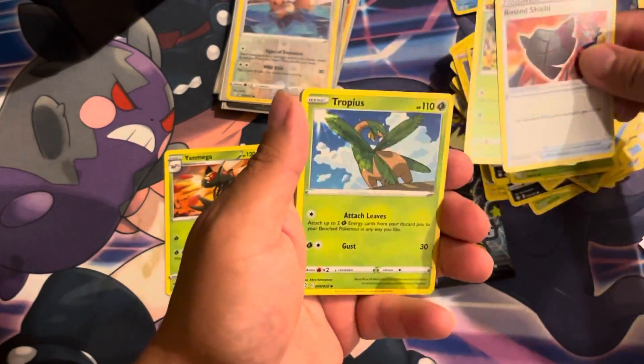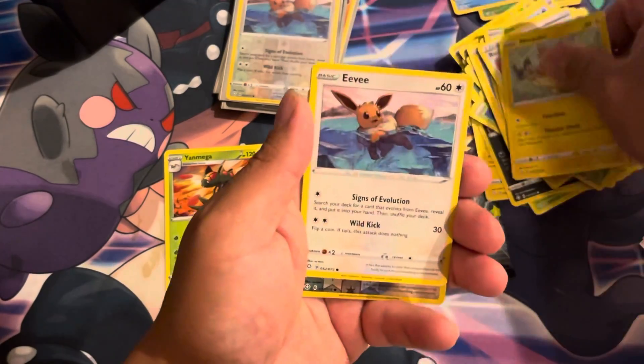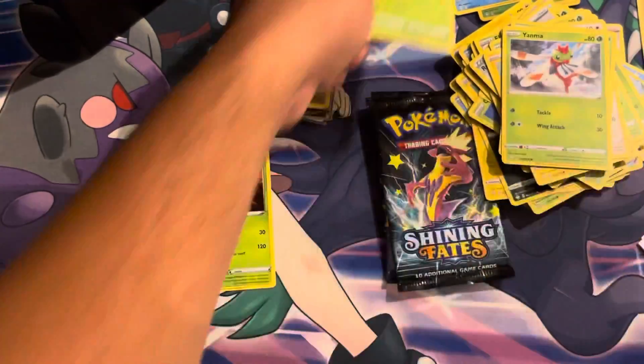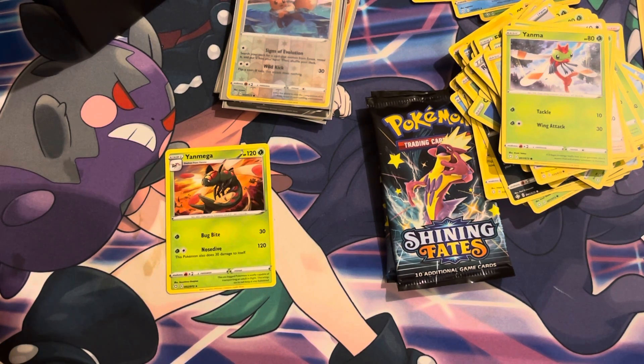Especially with this new set Eevee Heroes coming out, all about Eevee and Eeveelutions. Fighting — what's the shield — Tropius, Yamper, or Peco, Eevee, Gustaflare. Oh, another Eevee! I'll take this all day — reverse holo Eevees, I would not mind getting them all day. Alright but we got two packs left.